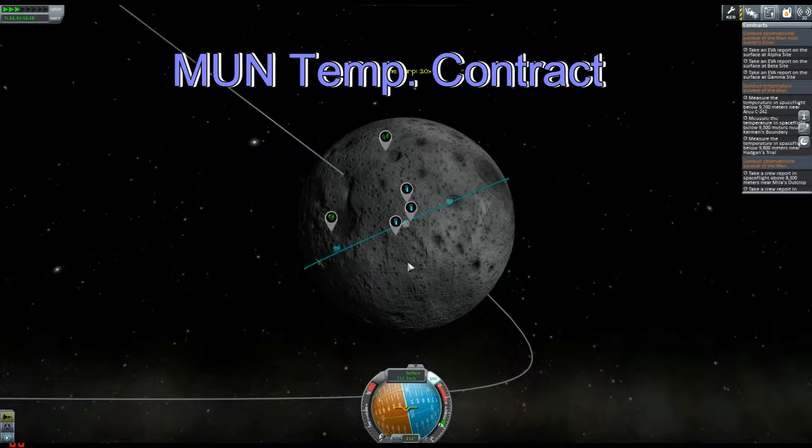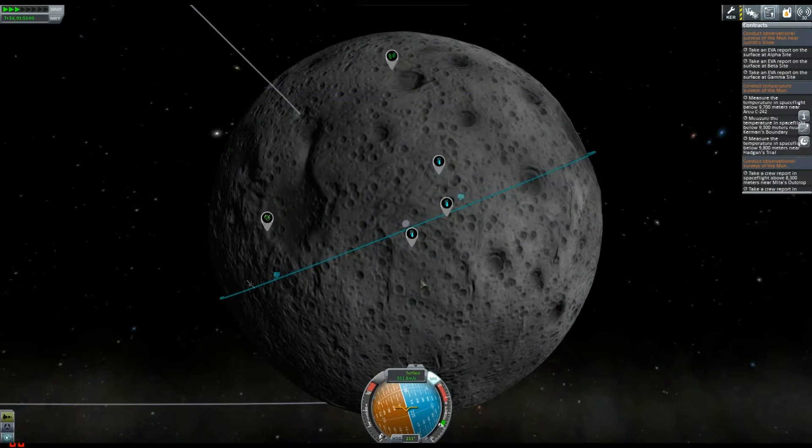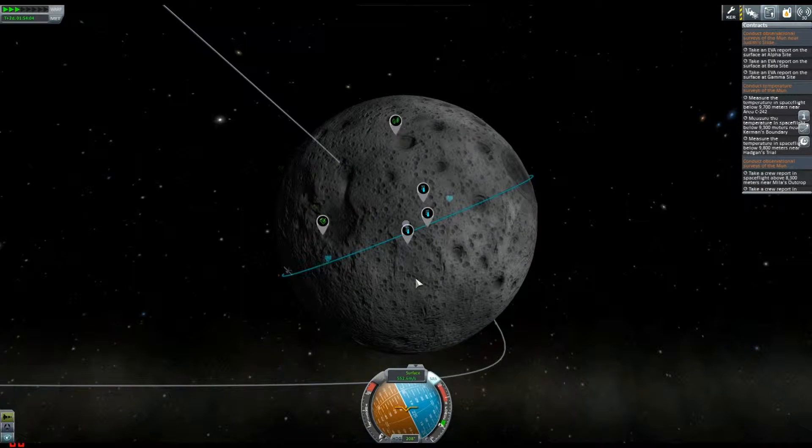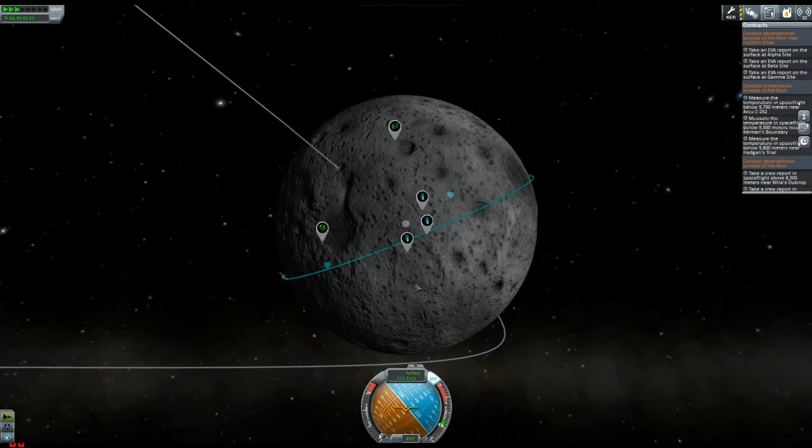Hey everybody, welcome back to Kerbal Space Program. We're now in episode 13, if I'm not mistaken. And in this episode I thought, well, we've been to Ike, we've been to Duna, we've done Minmus, and now I thought, why not complete a couple of these contracts that we've got going on.